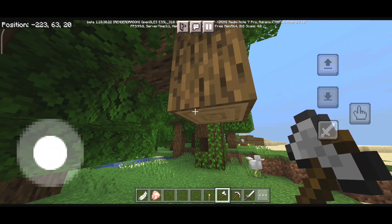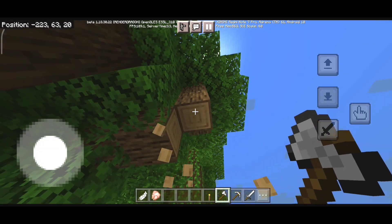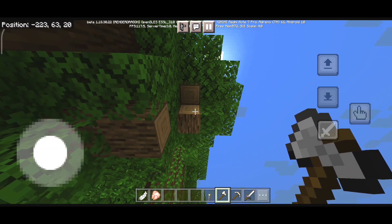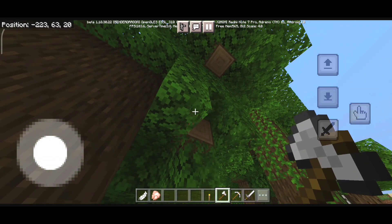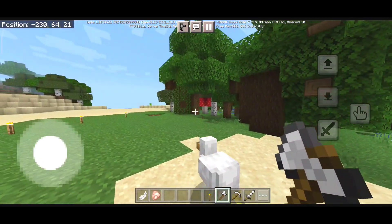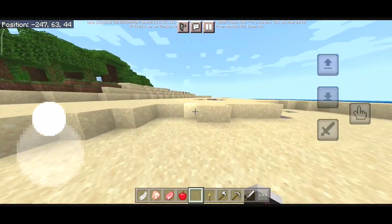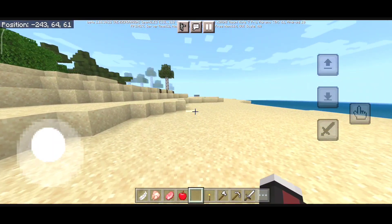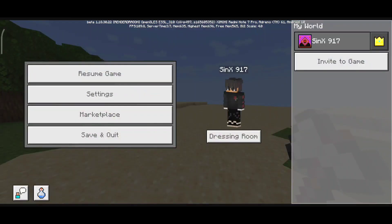As you can see, I can easily chop down the tree with the new controls. I think this is a really big change from Minecraft Pocket Edition — the controls were always really tough for mobile users, but now I think it's much easier for people to play the game on a touch control device.